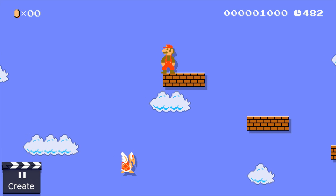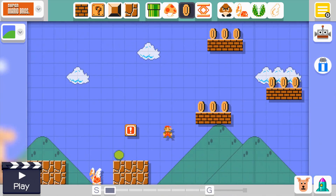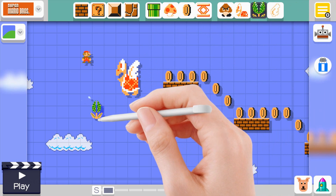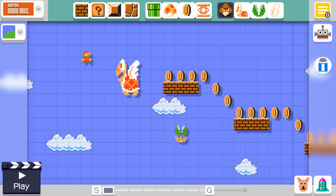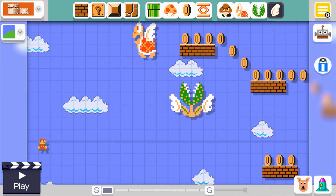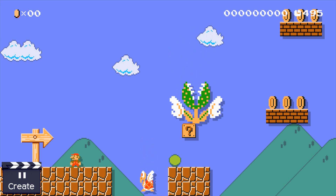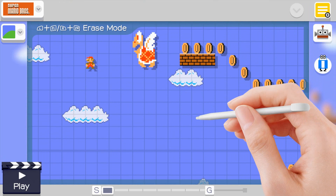Where the heck did you come from? I wonder if you can put a piranha plant in the sky — that would be amusing. Let's have it just here, just randomly. Let's make that big as well, and make it flat. I'm just going to see what that looks like. That was... that scared me. Let's get rid of that — that's no good.